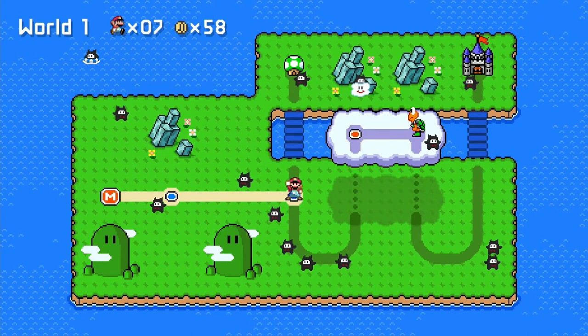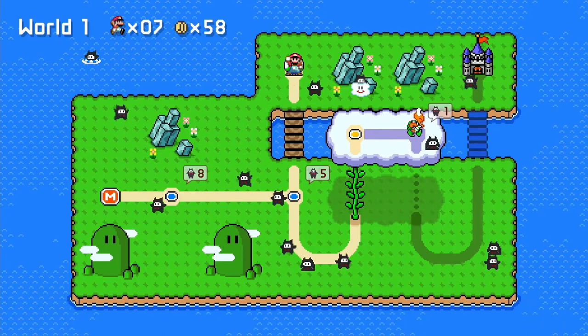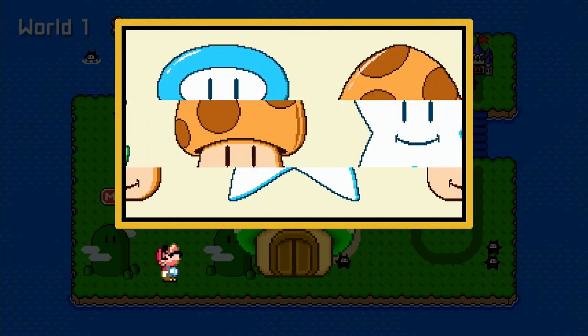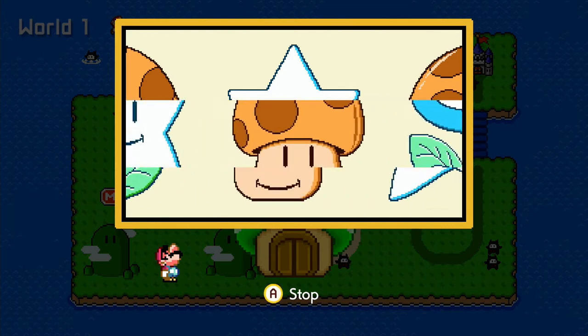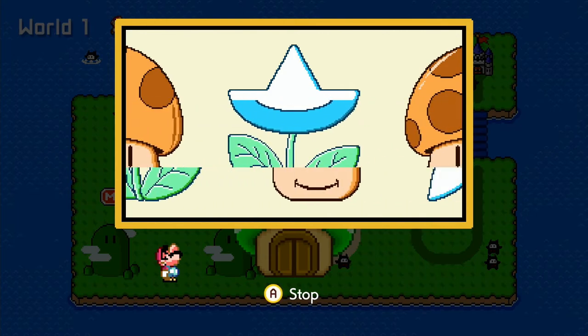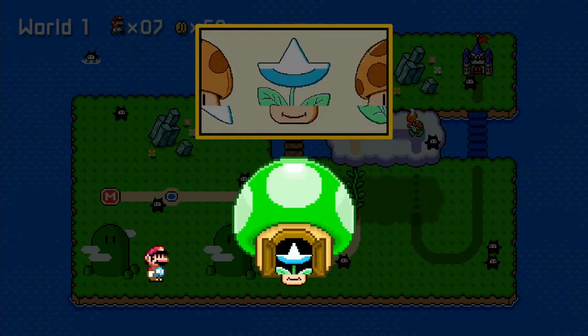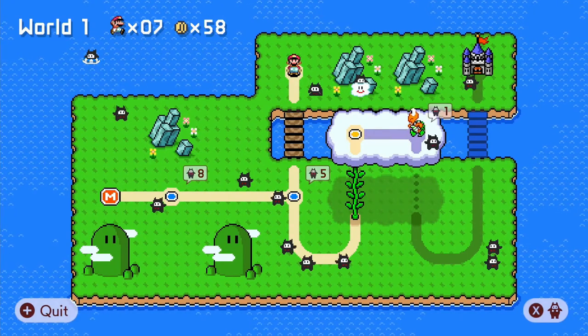We've got a Toad House up the way here - move aside ninja, I'm going to earn me some one-ups. It's the Mario 3 game! I got a chance for five one-ups. No - did not even come close. It spit out a little mushroom-flower-star chimera at me - that was disgusting. Okay, let's move on - World 1-3, acorns in the air.